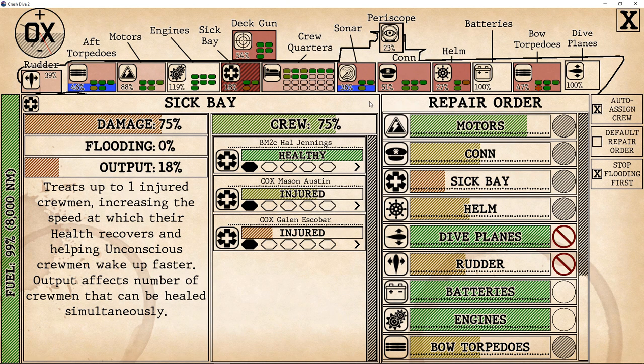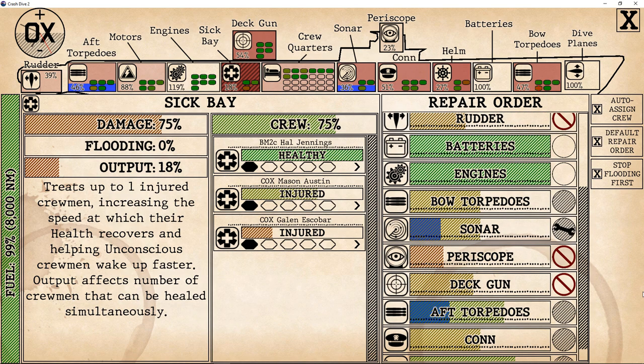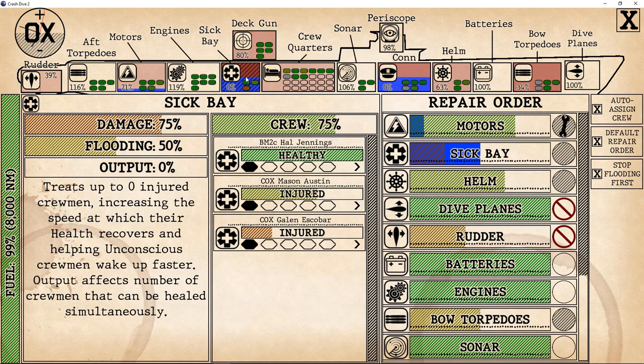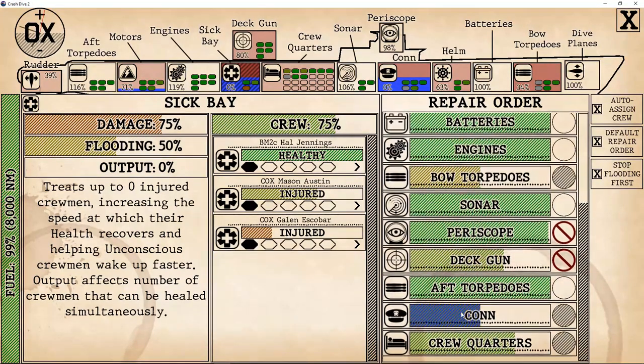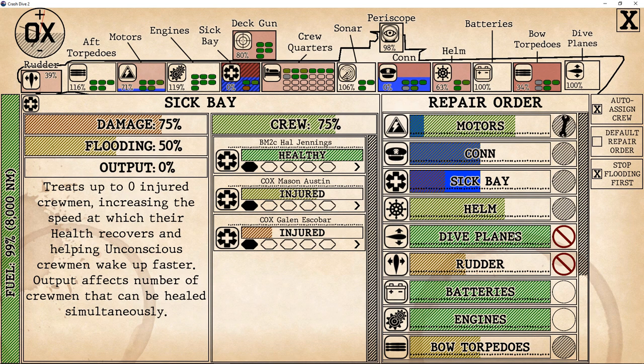Another nice addition that brings a fuller sense of immersion is the new crew management system. Crew skills directly affect the capabilities and efficiency of each compartment of the submarine. When the ship takes damage during combat, crew members can be knocked unconscious, injured, or outright killed. Any incapacitation affects compartment efficiency, causing it to take longer to make repairs or stop flooding. You can move incapacitated crew to quarters and bring a healthier crew member in to improve efficiency. The longer a crew member is assigned to a compartment, the more their skills in that department increase.